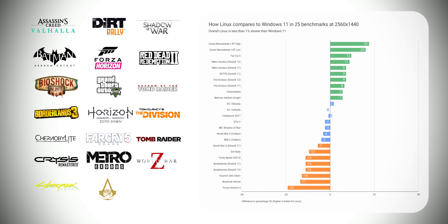When we look at the 1440p results, things are becoming better for Linux. Forza Horizon 4's result here I believe is inconsistent with its 4K and 1080p counterparts, but I included the results anyway. Other than that, there are no preference-changing numbers — everything is within a 20% margin.